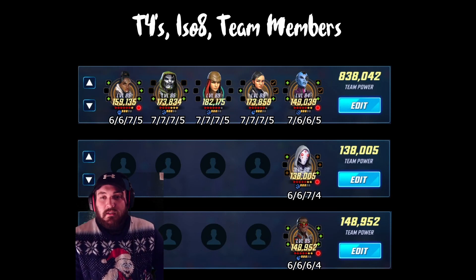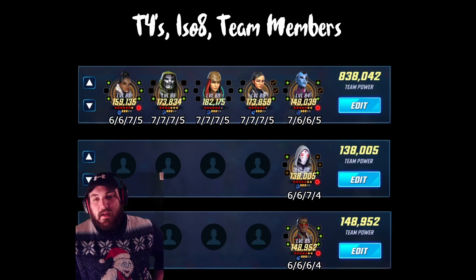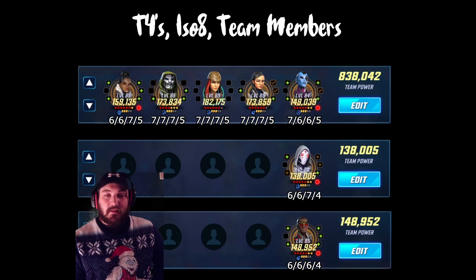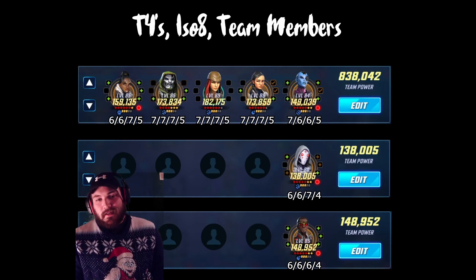Then we got Ghost - really only the ultimate, if anything. You don't really need it, and I like her as a Striker, doubling up on the rewind for her ISO attack. Then we got Falcon. You don't need anything on Falcon - the special would be okay for an extra 5% speed. I like him as a Raider; he's gonna crit a lot on his ult.